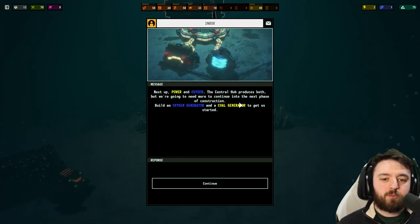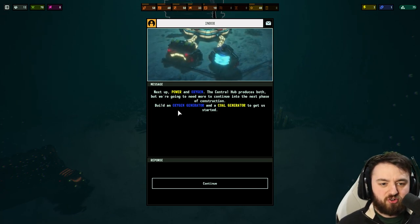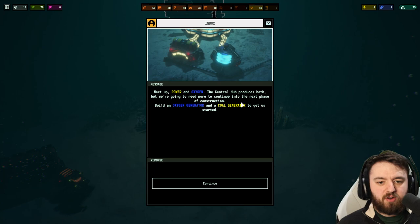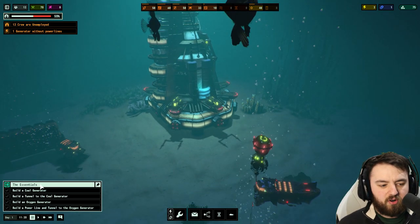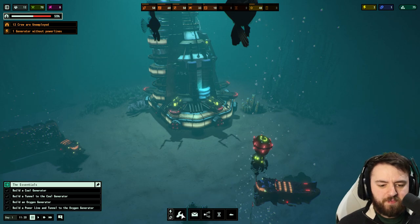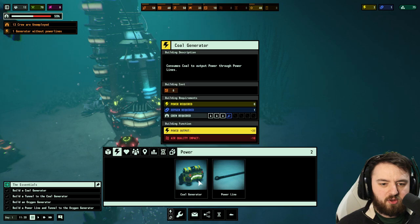Next up — Power and Oxygen. The Central Hub produces both, but we're going to need more continuing into the next phase of construction. Build an Oxygen Generator and a Coal Generator to get us started. So we'll go to Buildings and go to Power first, and we'll get a Coal Power Plant.